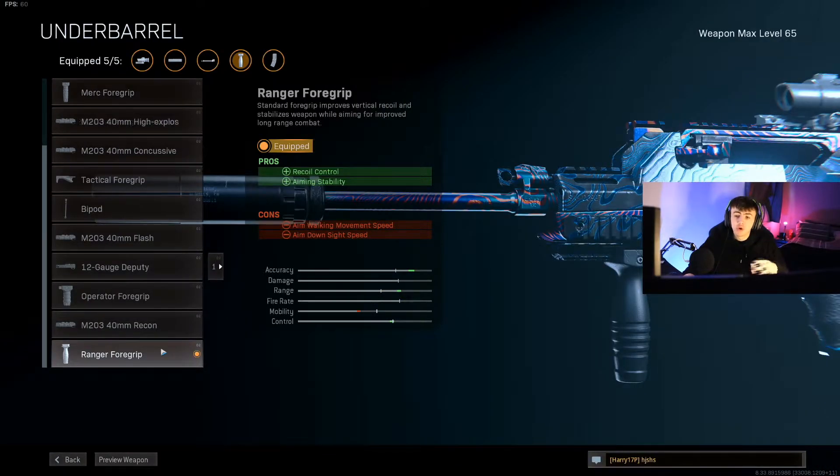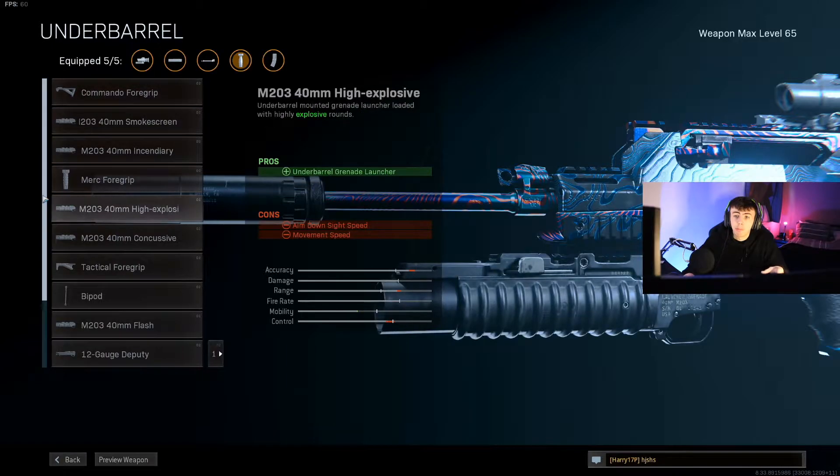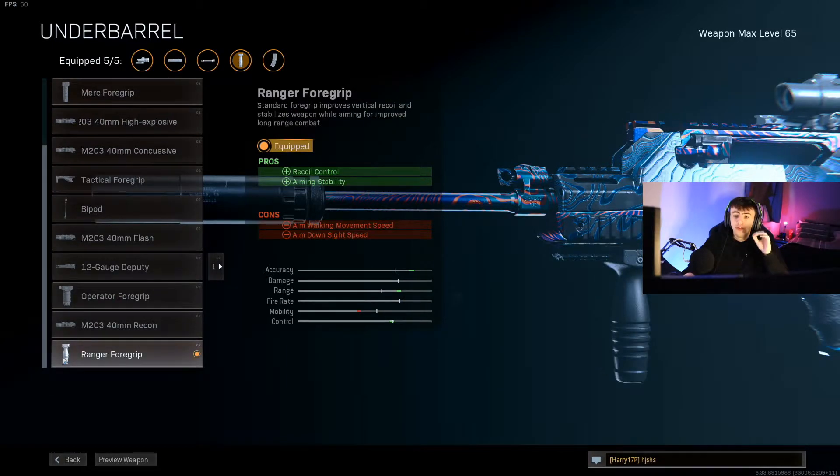For the under barrel we're going with the Ranger Foregrip. I'm not sure why JGod goes for the Ranger over the Commando, but JGod has put a lot of time and effort into this class so I assume he tried all the under barrels. The Ranger Foregrip provides recoil control and aim stability. Personally I feel the Commando Foregrip controls recoil better, and I probably will start testing the Commando, but JGod's class uses the Ranger.